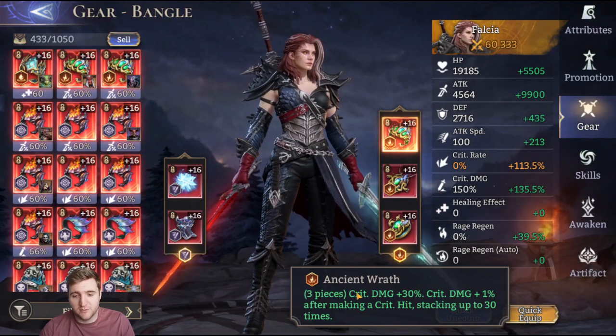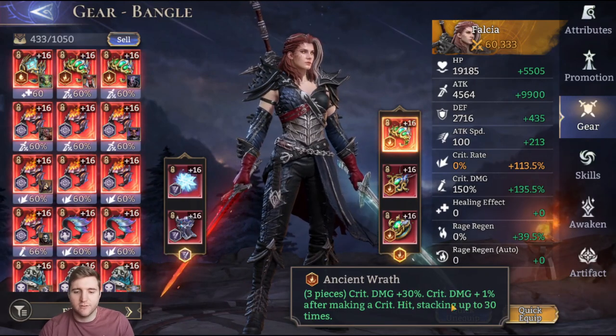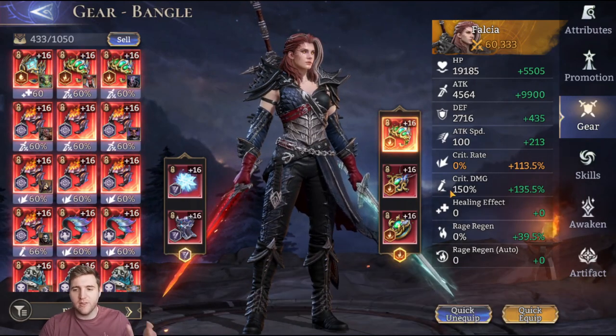Ancient Rafe does grant you 30% crit damage in the stats here. The rest of it doesn't come into it till afterwards. Anyway, that's how I've geared her.